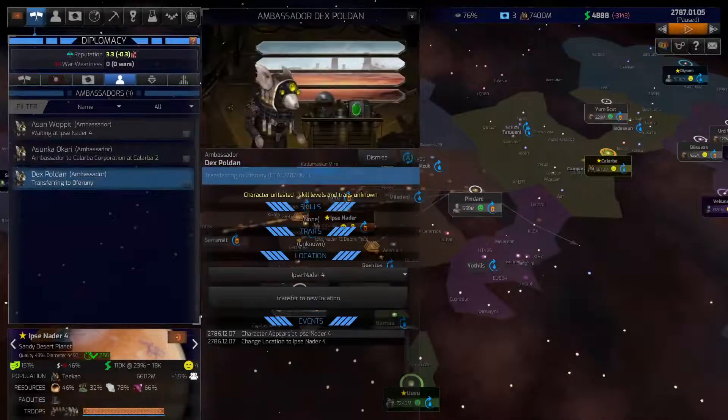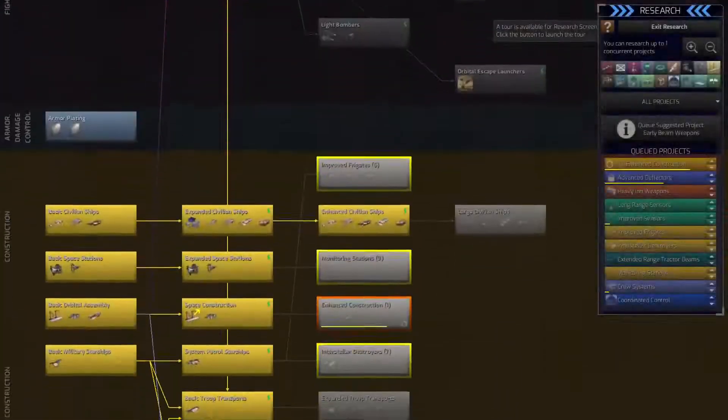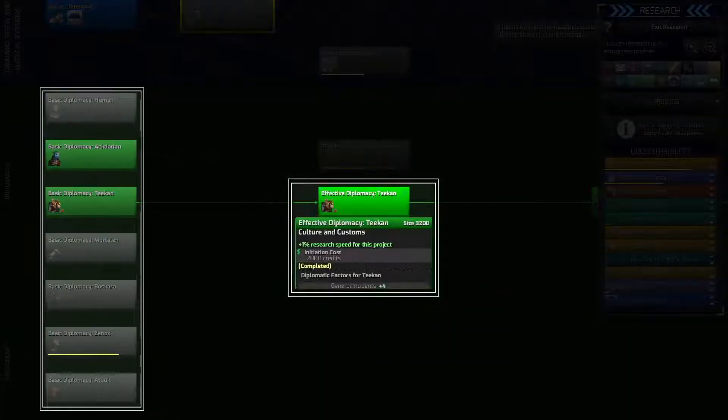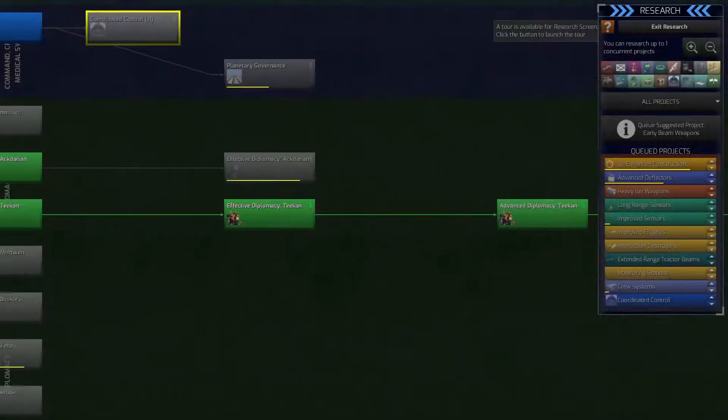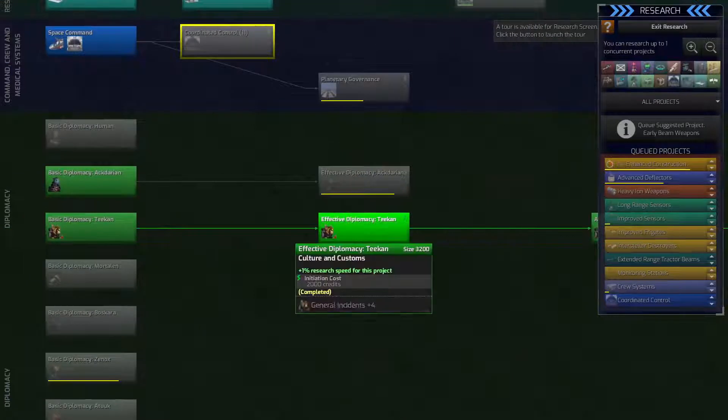Each faction now also has diplomatic research associated with it, starting with its language and ending with a complete understanding of their culture, history, and traditions. Pursuing this type of diplomatic research can significantly increase mutual understanding.